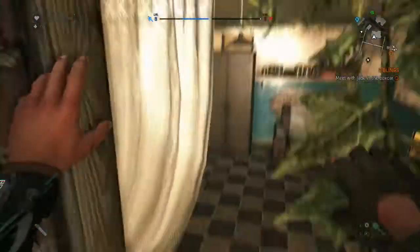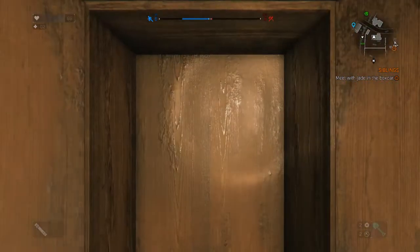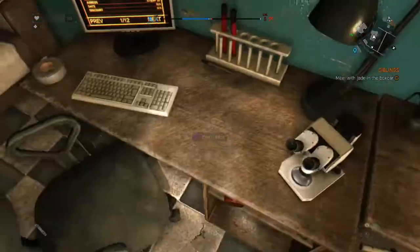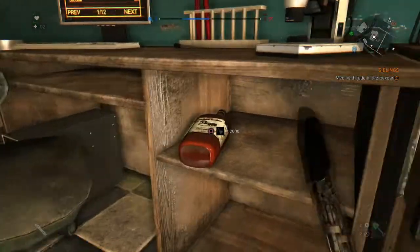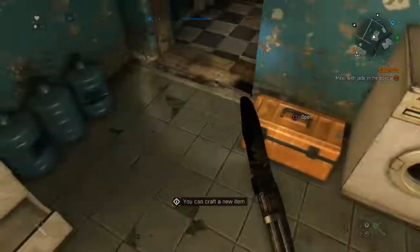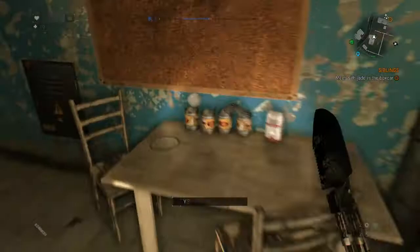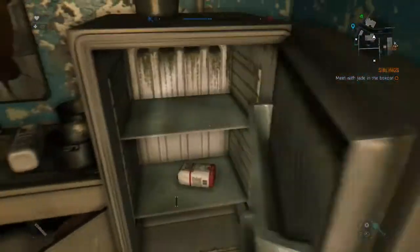Originally this door is going to be locked, so you just climb through this window. And there's a ton of stuff in this little house — there's some electronics. Oh, here it is. Batteries. Some alcohol. I don't know if it's always this stuff all the time, but there's always some pretty good stuff, and there's a lot of stuff. Household supplies. This place is stacked.